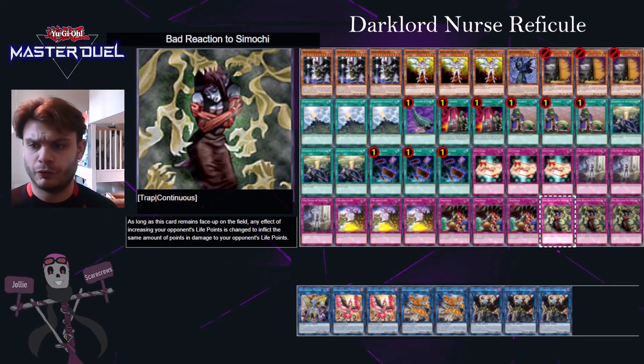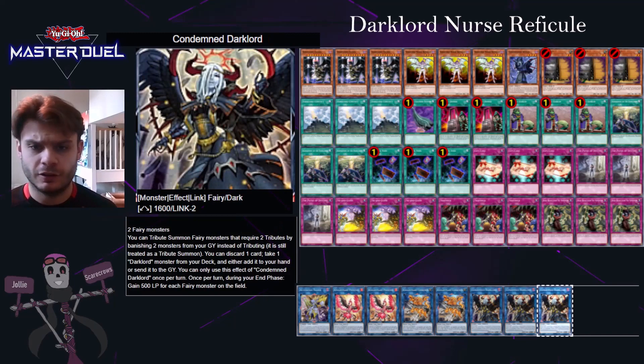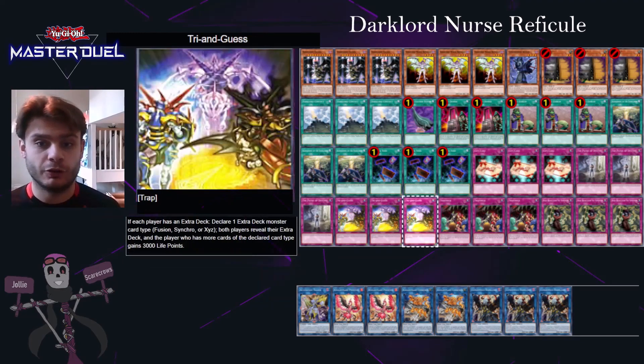In terms of XYZs or Link Monsters, we're not running anything because you want to be picking either XYZ or Synchro with Try and Guess to guarantee the gain of 3000 life points. You can use it on yourself in a pinch if you need to, but most of the time you'll be using it on your opponent — the idea is you get zero because you're running no XYZs, and then your opponent will often be running something, so you can hit them for 3000 points of damage.